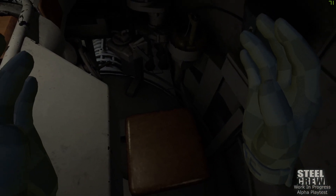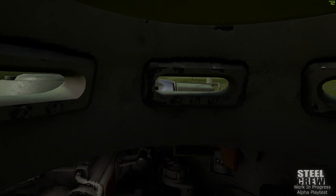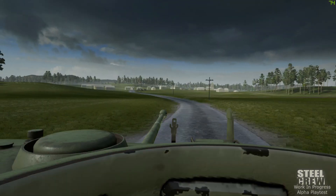If we have a gunner we could see him here, and we could even look down and see our driver. That's really the only other thing the commander can do from this internal view.